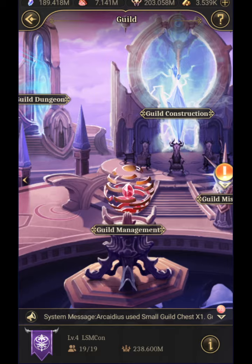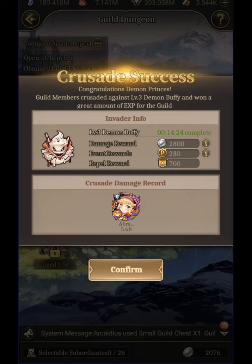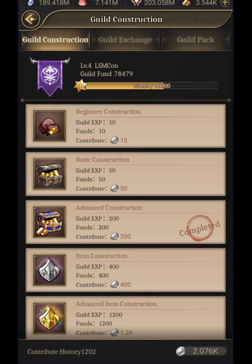Next up is guild. If you're in a guild, you collect these guild missions. You can do guild dungeons where you can do all sorts of crusades, which is really super cool. Hopefully eventually we can get into the Demon Buffy one. There's also guild management, guild construction — you want to do every single day. You at least want to donate 10 EXP to your guild.